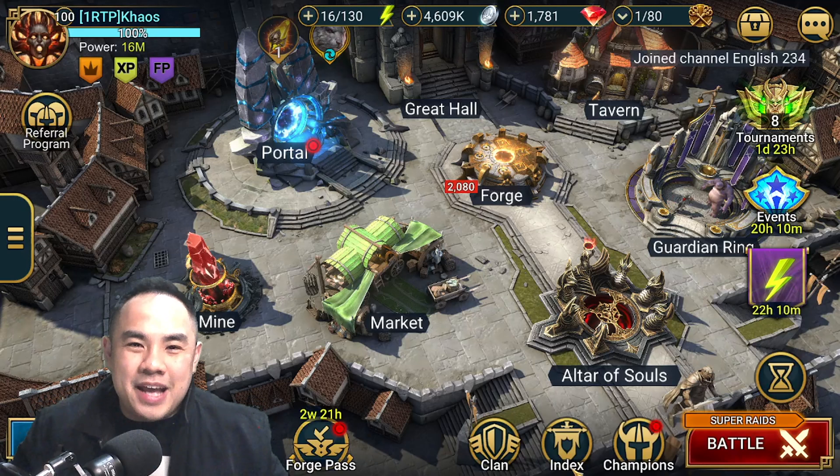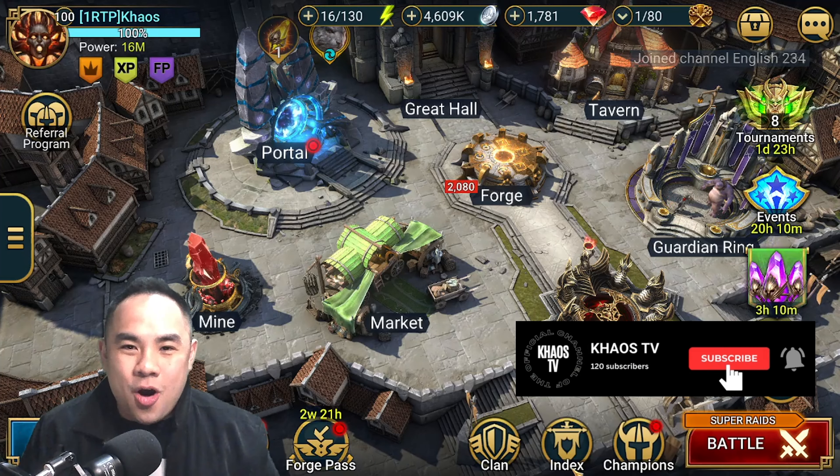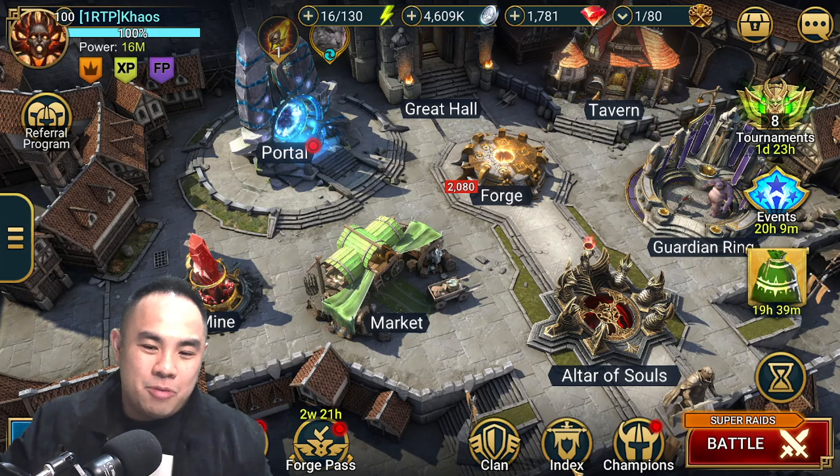Welcome back to another episode. So you managed to get your hands on Ramantu Drakesblood — what's going on in your mind right now? How do you build this champion? Well, for PvP, because Ramantu is a PvP-oriented champion. He is known for the block passive skill — the AoE block passive.